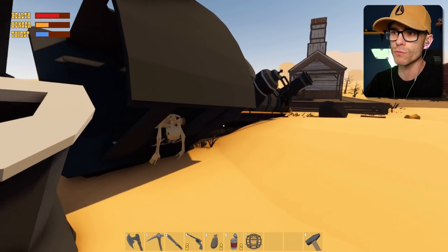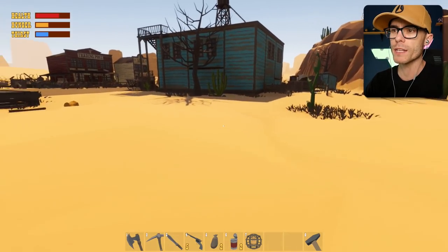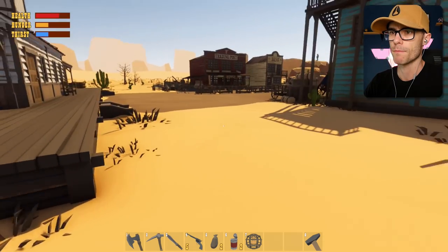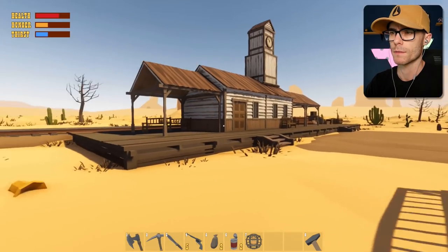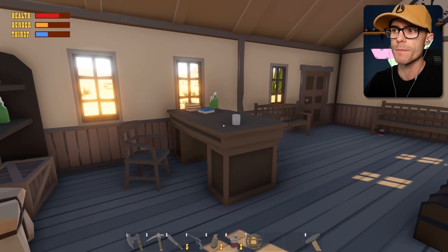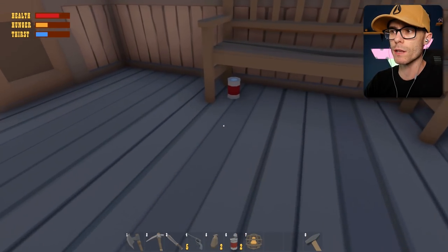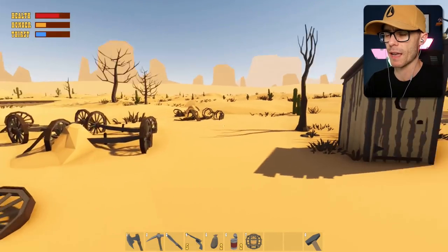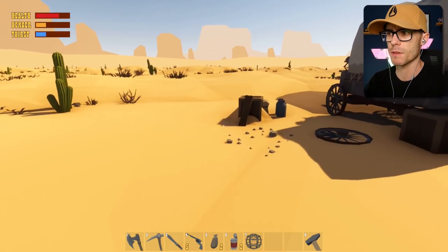He kind of gets distracted and you can shoot him. I wonder if there are any wobbleheads in here - there might be. Maybe like a train driver wobblehead. The seeker is not showing up on screen - like his little meter thing. Maybe he's not here. I think he's too busy doing other stuff - maybe like crochets or something like that.